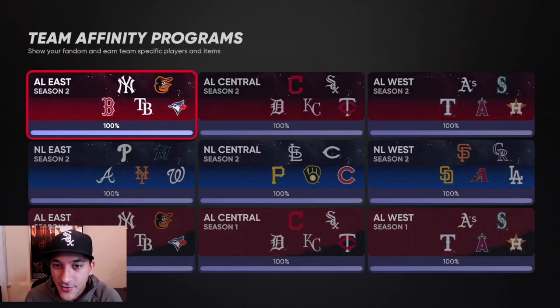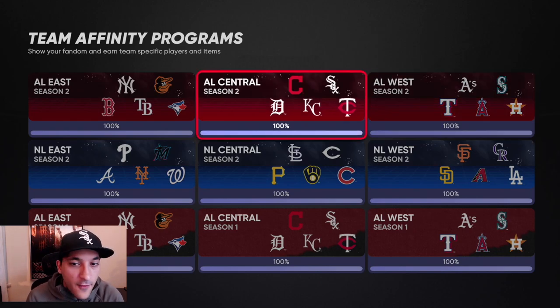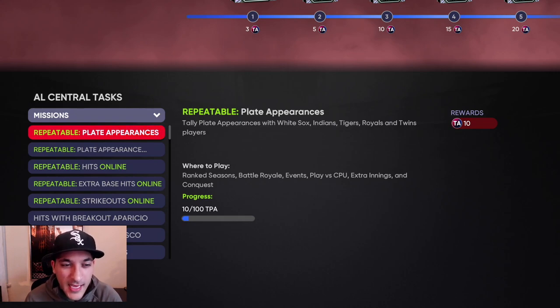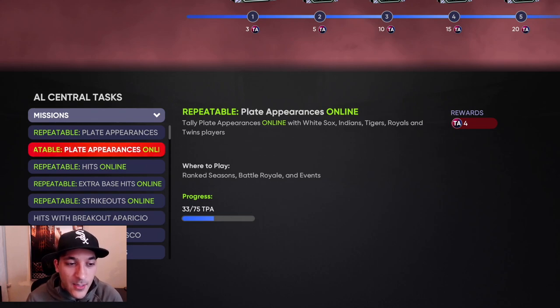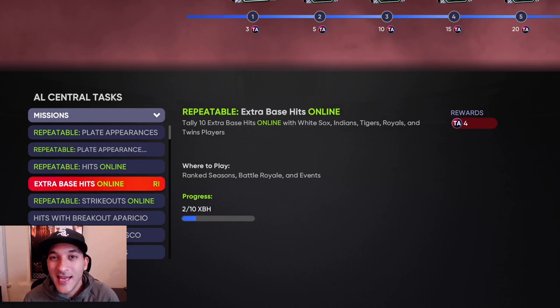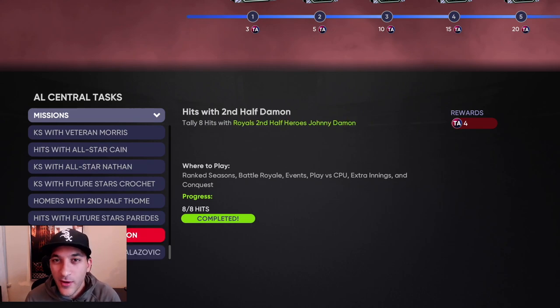What we finished today was the AL Central and the AL West. We did the NL East and NL Central last night. For team affinity in general, we did a lot of these missions. For the AL West we did use them online, but for total plate appearances we got this at least once or twice - some divisions three or four times - just from naturally playing conquest and events. Events helped us out a lot getting some of the online missions. We got 42 wins from events, so we got a lot of the online parts done. We pretty much got 36 points just from missions alone.